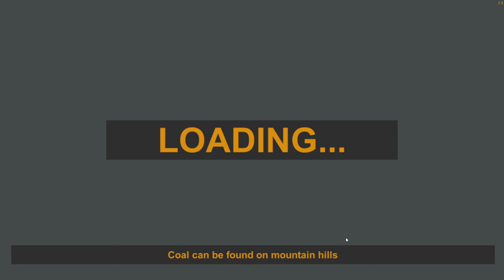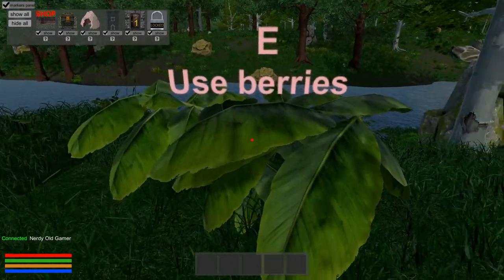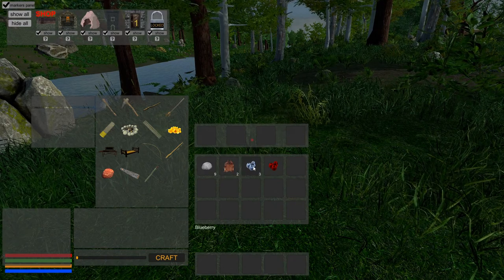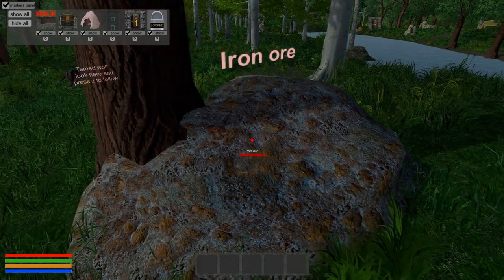Coal can be found on mountain hills. It was really nice of the developers to give me a free key to have a look at it. I did try just like five minutes to have a look around and figure out the very basics. We'll use the leather here and we'll use these berries — pick those up. In our inventory we have some stones, some leather, some blueberries, and some cranberries.